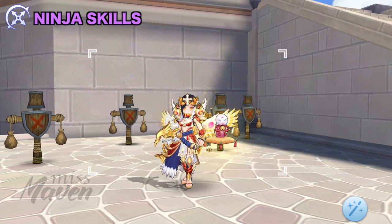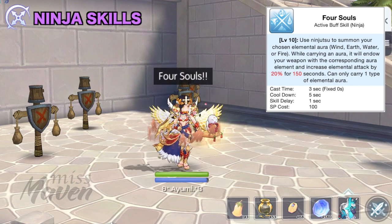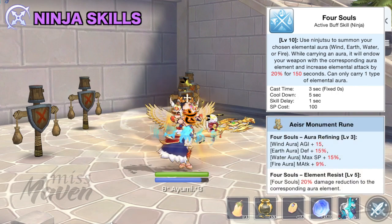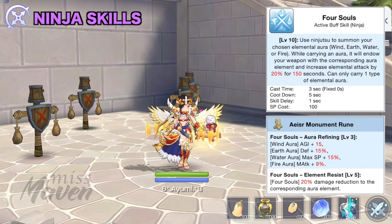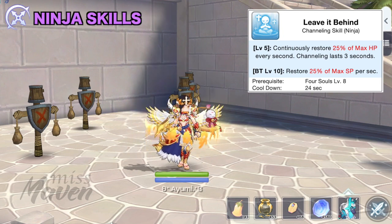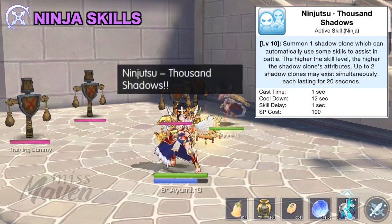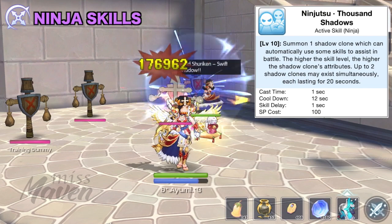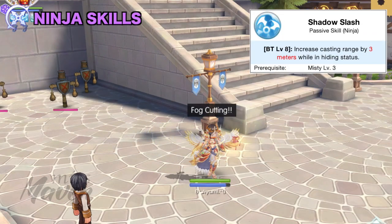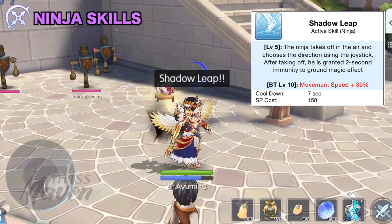As for the remaining skill points, we can allocate them on the following buff and auxiliary skills. First is 4 Souls, which is a buff that summons an elemental aura around you. This will convert the element of your skills according to your chosen element and also provides a 20% increase in the corresponding elemental attack. There are Aesir runes which grant extra stats and damage reduction corresponding to your chosen elemental aura. Next is Leave it Behind, which is a channeling skill that continuously restores both your HP and SP for 3 seconds. This is a good defensive skill as you'll get up to 25% damage reduction while channeling if this Aesir rune is activated. Then max out Ninjutsu Thousand Shadows to summon Shadow Clones which can increase your DPS and also tank the damage of boss monsters. After that, get level 3 Misty as prerequisite for Shadow Slash, which increases your casting range by 3 meters while hiding. Note that you can only attack while hiding if you use the Aesir rune skill Fog Cutting. Then put the remaining points on Shadow Leap for mobility.